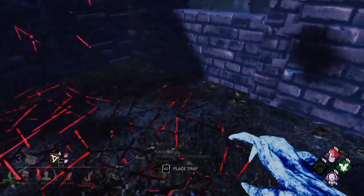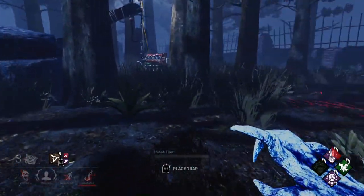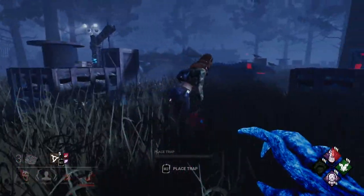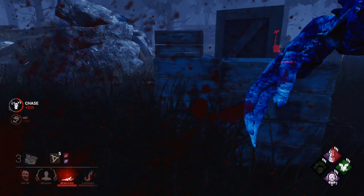If I just trap this, goodbye T-wall window, right? I feel like maybe trapping a T-wall is a waste of time, but like - I'm Hag, I put down a trap in like half a second. Who gives a damn?